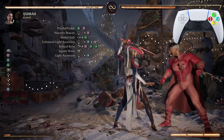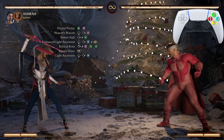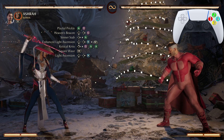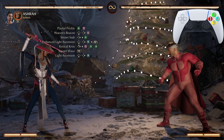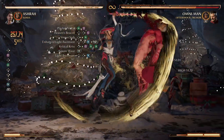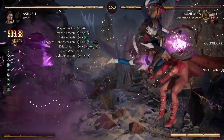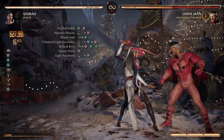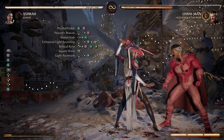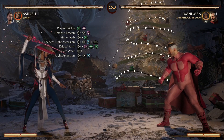Now let's do the entire combo: Playful Prickle to Center Staff, enhanced Light Ascension, Critical Chris, square wave twice, and then end it off with that Light Ascension. 527 damage — no fatal blow needed, only using two bars of meter. Let's look at that one more time.